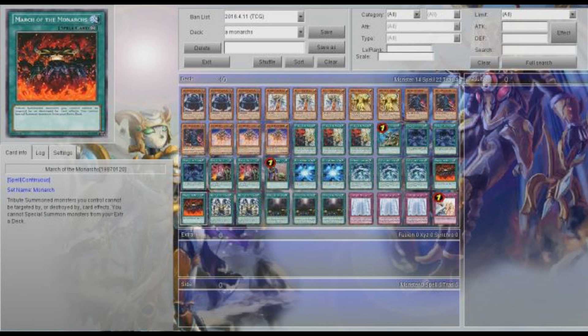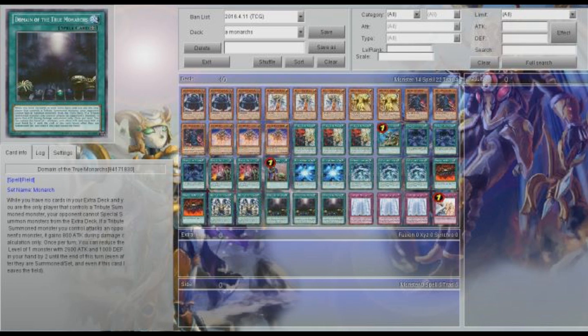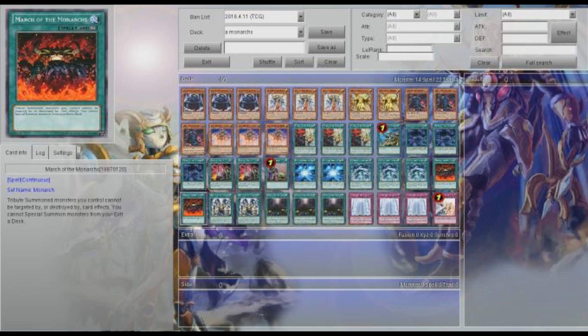And then March of the Monarchs. I like March because it's kind of annoying — just having this card means your opponent has to deal with not being able to special summon from the extra deck. This is what hurts Draco Pals and Burning Abyss, and it can also hurt Kozmo as well if you're going up against that deck.